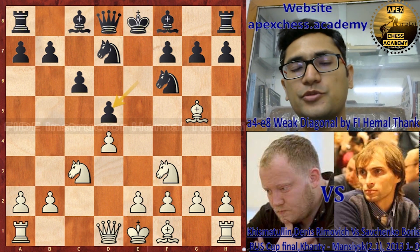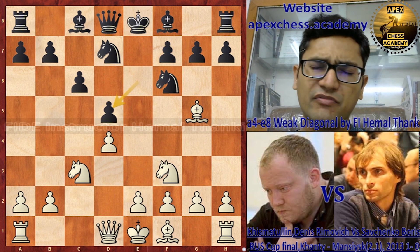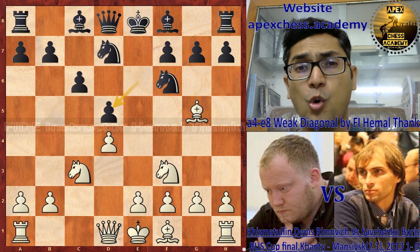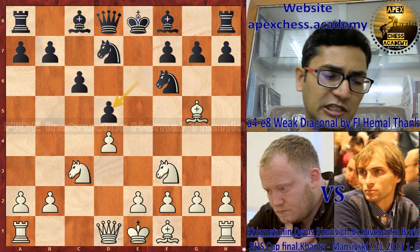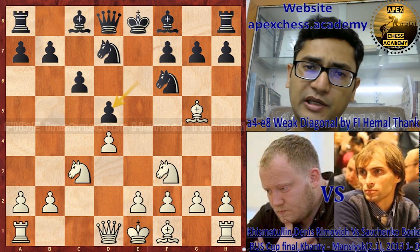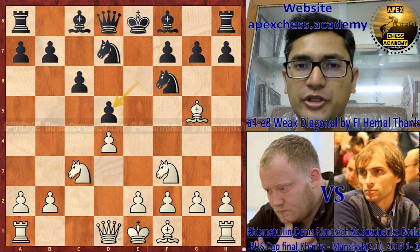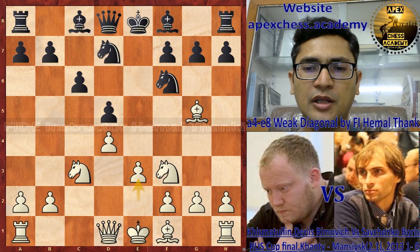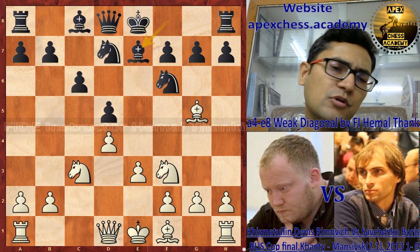The Carlsbad itself is a very big topic and we could make a whole month of videos based on it. It is one of my favorite topics and we will cover it in our future videos. After exd5, e3, and bishop e-something — if we talk about the plans and ideas of the Carlsbad pawn structure, normally white plays either the minority attack with a3-b4...